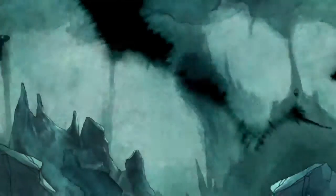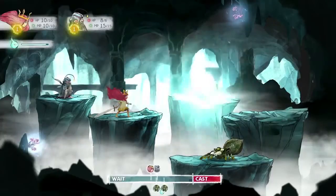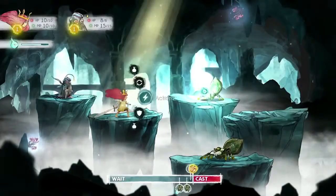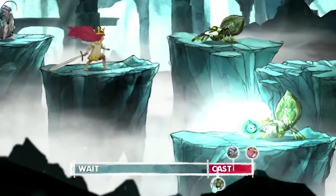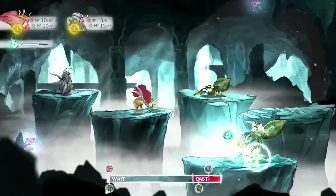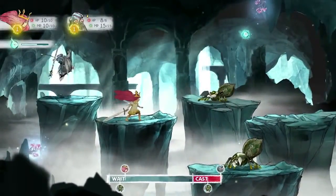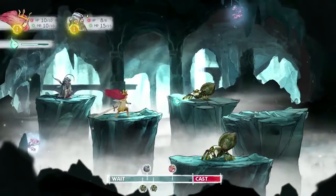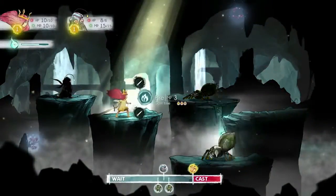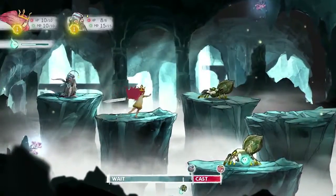Here is how our fighting mechanic works. All the characters are displayed on the timeline at the bottom of the screen. You can choose to act when each character reaches the cast zone. Each action has a different cast time linked to its power. You have to think strategically, because if you are attacked while casting, your action will be cancelled and you will need to wait another turn.